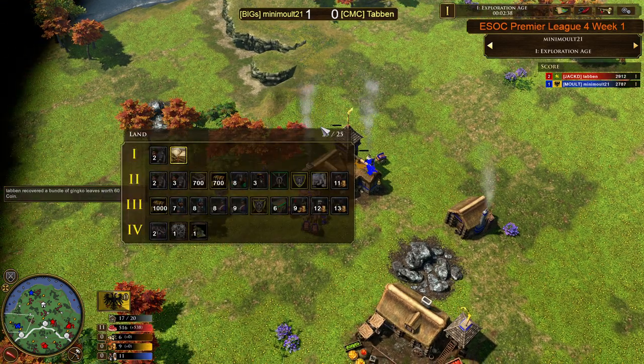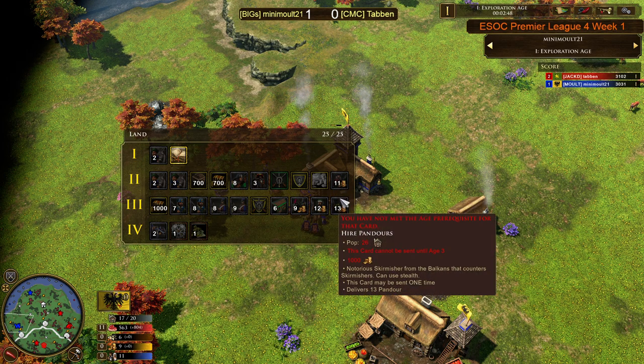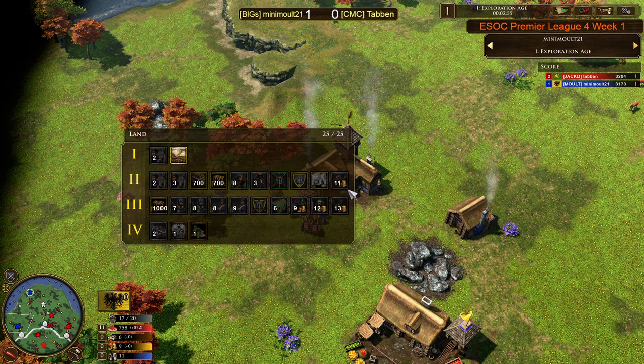Let's have a quick look at Minimalt's deck. Land deck. Irish Brigadiers Age 2 — 11 of them for, I believe, 500 gold — is actually a really nice deal for Germany. They get extra Musketeers and extra units for their mercenary shipments because of their German ability, and having these guys in Age 2 is not a bad shout. I might consider that myself.